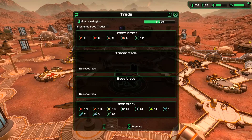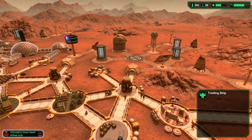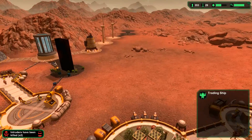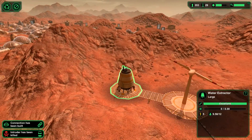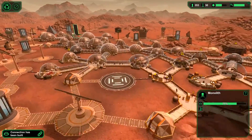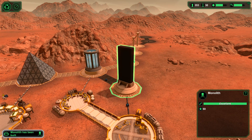I don't want anything from that trading ship — thanks. Intruders have been killed. I think we dealt with them — two intruders in this instance. There does sound like some further shooting, but another intruder has been killed. A water extraction facility has been built. And our monolith is almost complete — 84%, 98%, 99%, and 100% — the monolith has been built, which means we have reached our achievement!